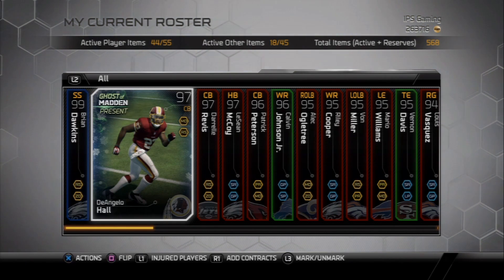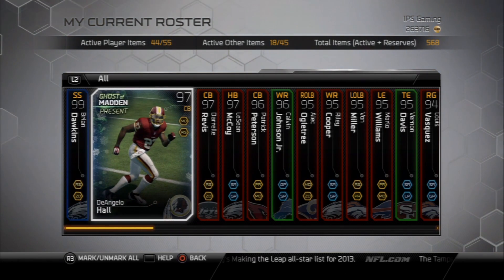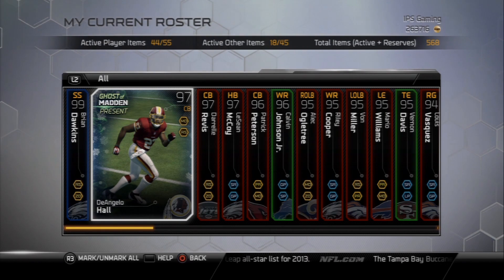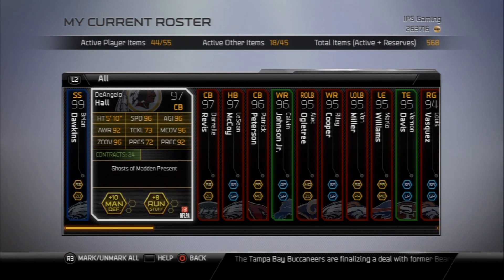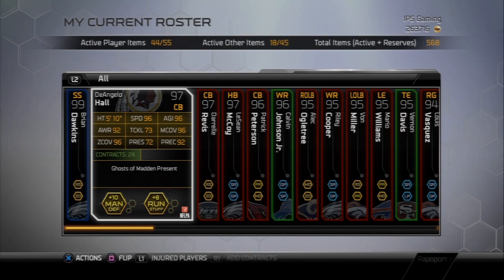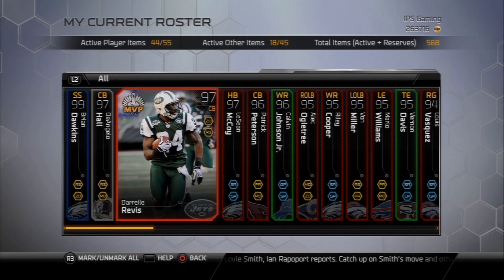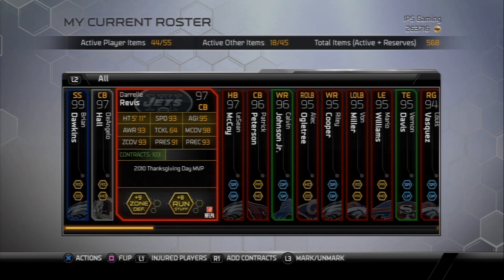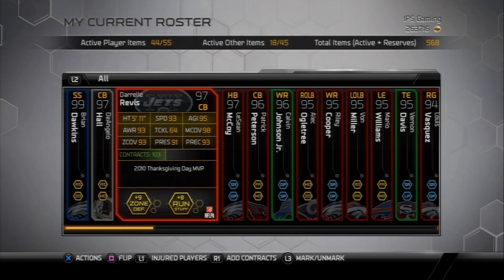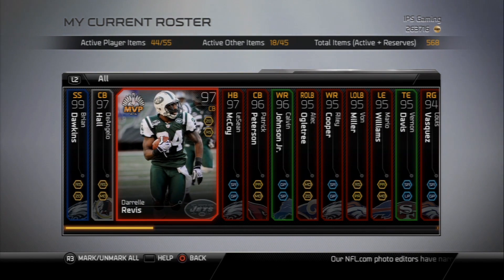D'Angelo Hall — I did buy this card and put him in my slot cornerback position. I paid $180,000 for it. Look at the 96 speed and 96 man coverage. The only thing I don't like is his height — he's only 5'10". But on the flip side, Revis does his thing. I believe he's only 5'11", so not a huge difference. Revis has 98 man coverage, 93 speed, 93 awareness, 93 play recognition.